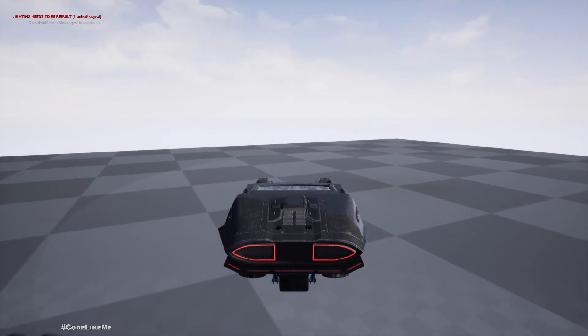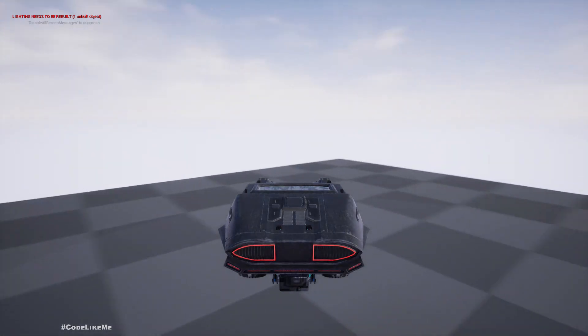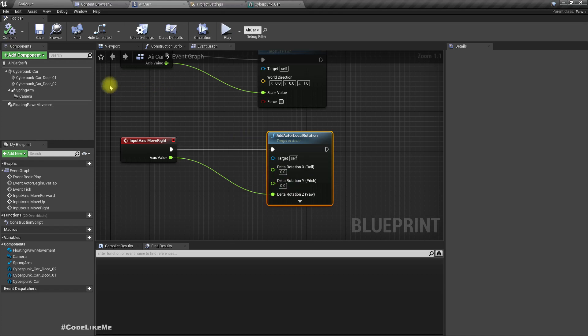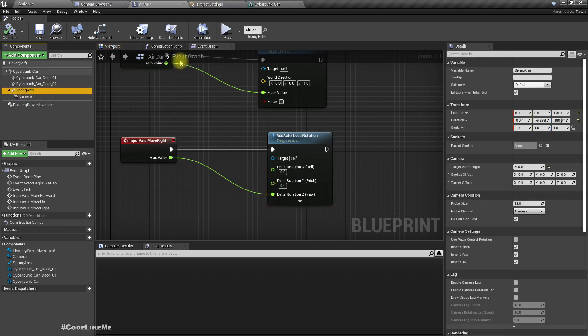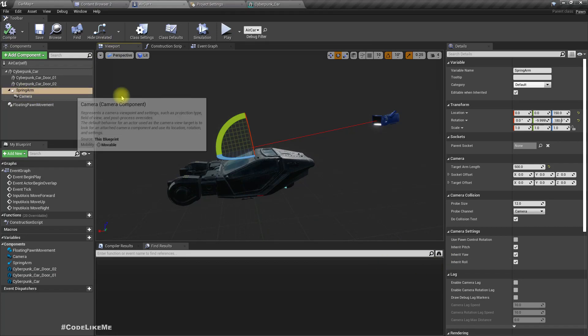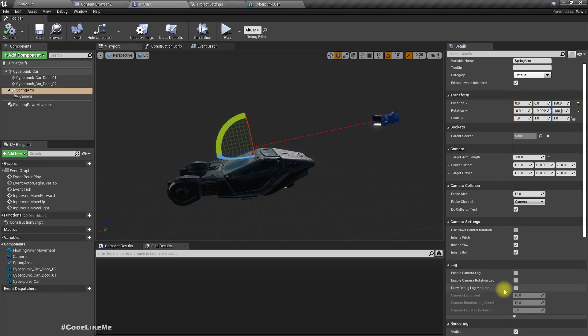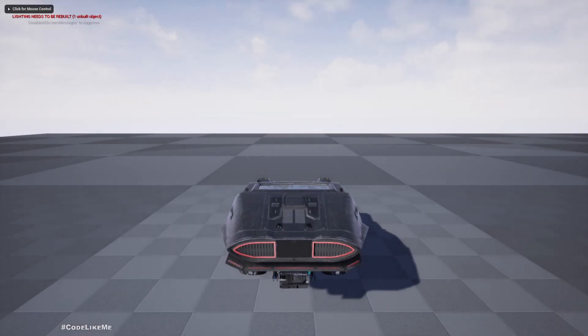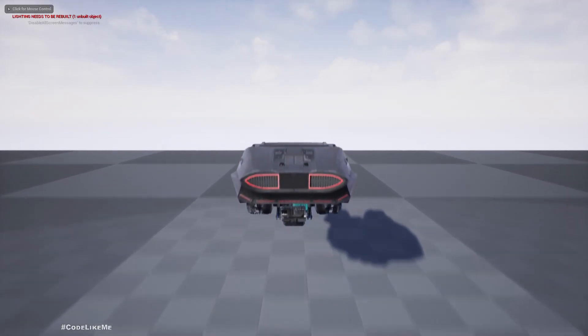It looks unnatural because the camera has no lag — it doesn't fall behind. Let me select the spring arm and enable camera lag, and also enable camera lag for rotation. That means the camera falls a little bit behind when the character starts moving. Now it looks more natural.